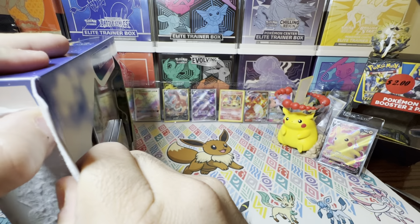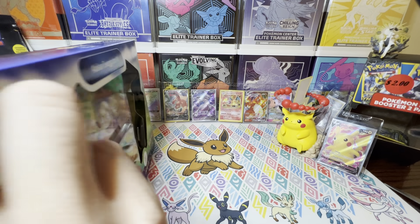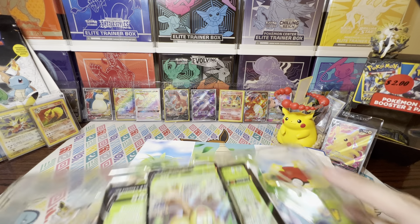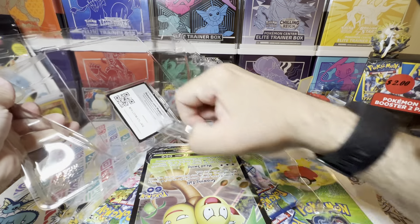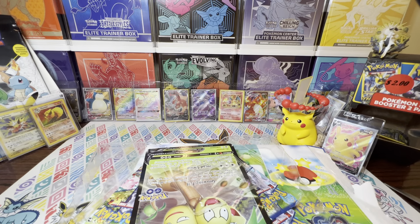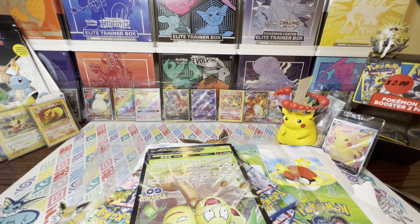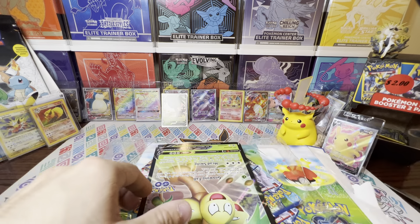I always have trouble opening these, whether it's the pokey tins or plastic — it's really annoying to open these things, but I enjoy opening them up. There is the code card for you. We'll go ahead and sleeve up this Alolan Executor V here. I will set this giant promo aside — I have my book, I'll get it out later. And we have four booster packs.